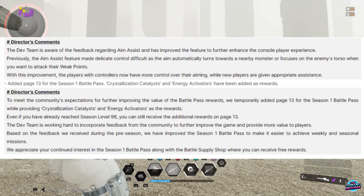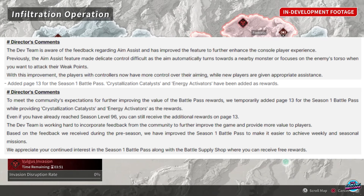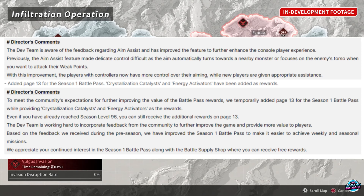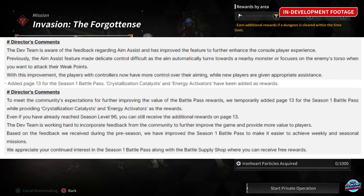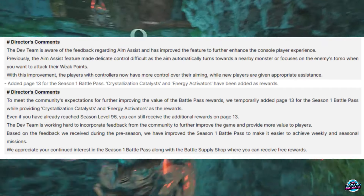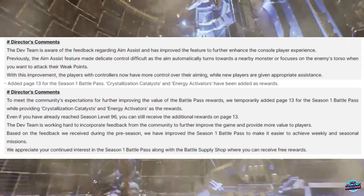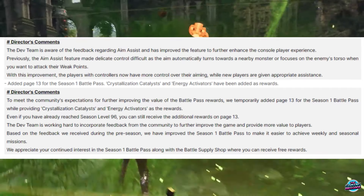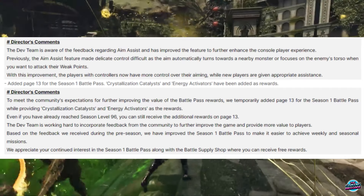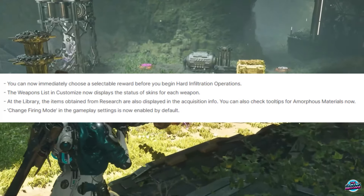New rewards have been added to the battle pass. To meet the community's expectations for improving the value of battle pass rewards, they temporarily added a page 13 for the Season 1 battle pass, providing crystallization catalysts and energy activators as rewards. Even if you have already reached season level 96, you still receive the additional rewards in page 13. The dev team is working hard to incorporate community feedback to further improve the game and provide more value to players.